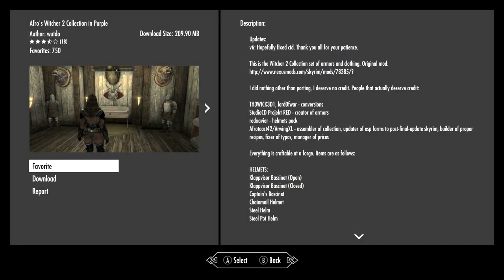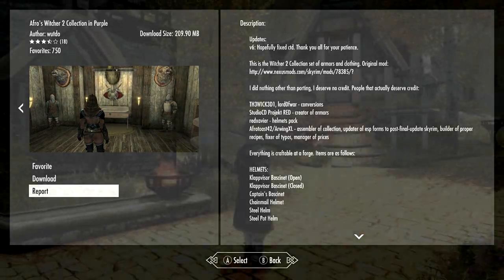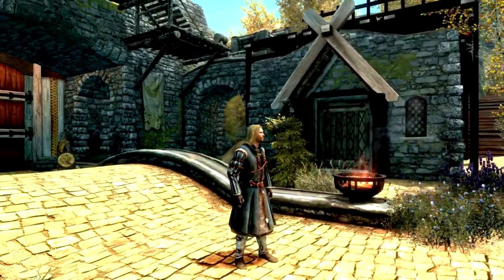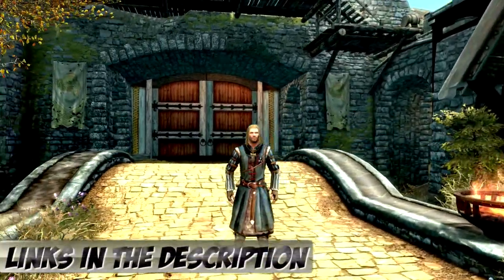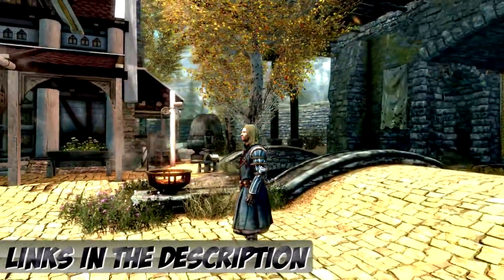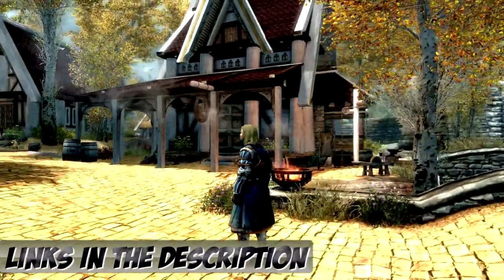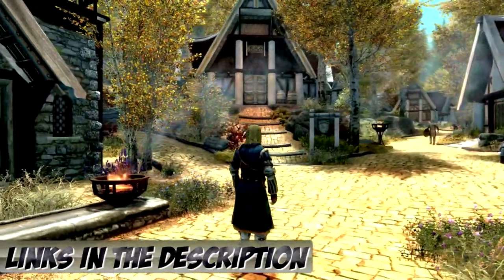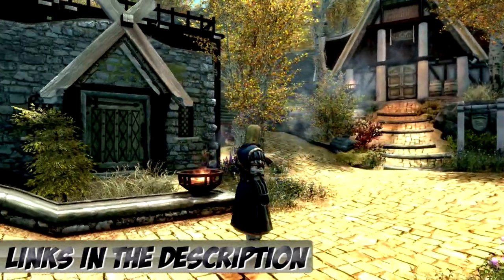For our last spot, it's Afro's Witcher 2 Collection. I had a few issues with the helmets glitching out to purple — not sure if that was a bug or a load order issue. This mod comes with a literal ton of stuff. Everything is crafted with the forge, items can be used on followers, and there are at least 15 helmets and 15 sets of armor, if not more — guaranteed a lot more. There are loads of integrated sets as well.